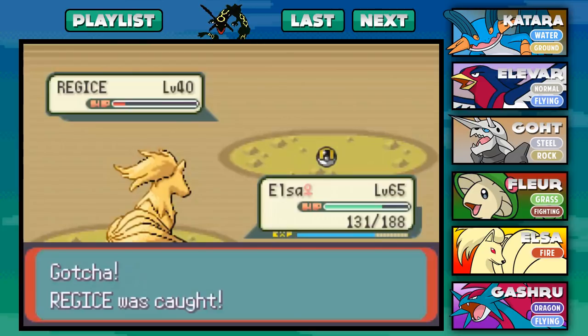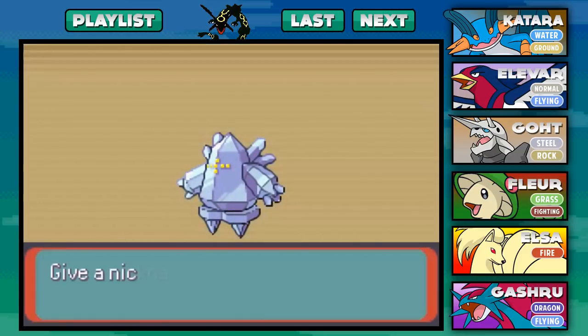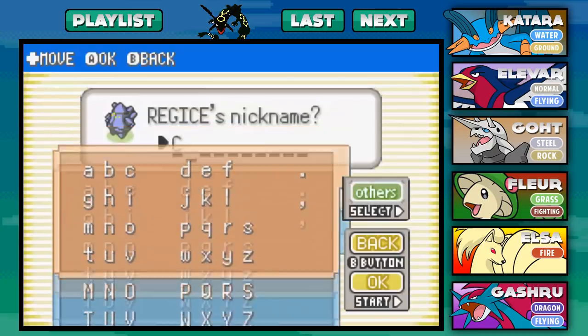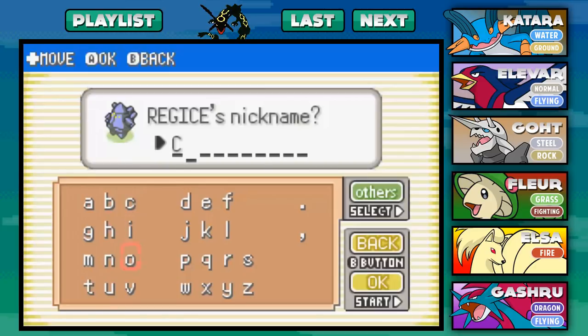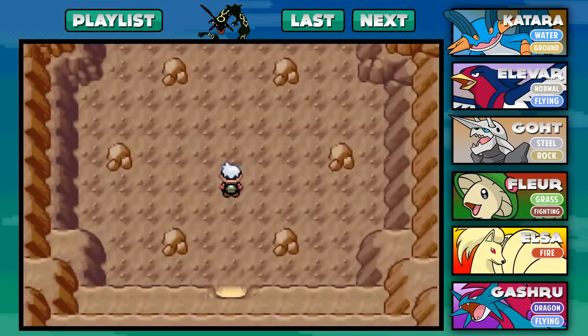Dang, that was easy! Regice - the Iceberg Pokemon. Height is 5'11", weight is 385 pounds. Its entire body is made of Antarctic ice. After extensive studies, researchers believe the ice was formed during an ice age. This guy's been around since an ice age - imagine a Pokemon game in an ice age. Let's give this guy a nickname. I'm going to call it something that's an anagram for ice - I'm going to go ahead and call this Pokemon Say. With that, we're done here with Regice.